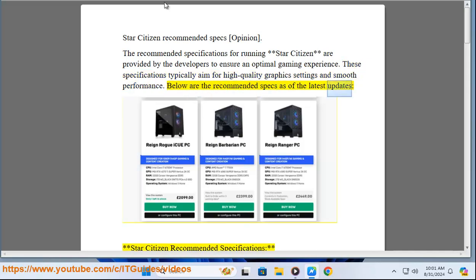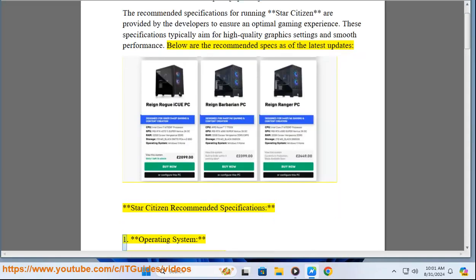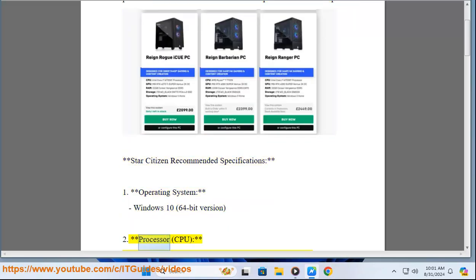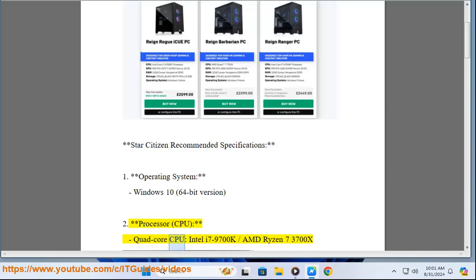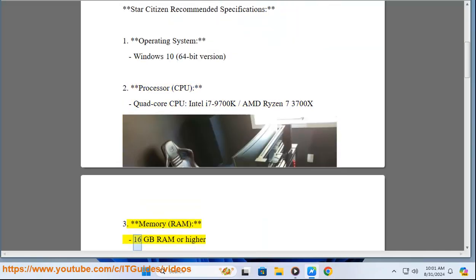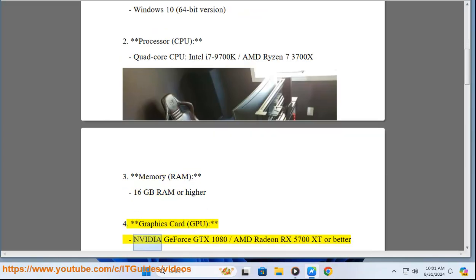Below are the recommended Star Citizen specifications. Operating System: Windows 10 64-bit. Processor (CPU): Quad-Core CPU — Intel i7-9700K or AMD Ryzen 7 3700X. Memory (RAM): 16GB RAM or higher. Graphics Card (GPU): NVIDIA GeForce GTX 1080 or AMD Radeon RX 5700 XT or better.